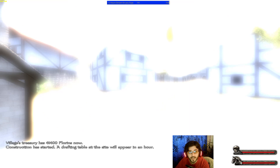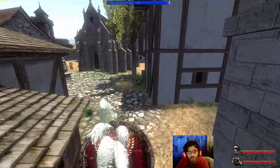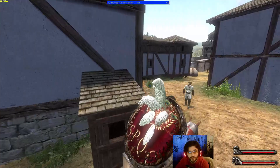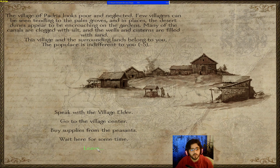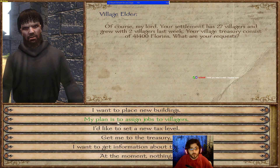Once I order construction and visit the village center, you can actually see the building getting constructed in real time. It's here somewhere — there's the blacksmith. The idea is that once it's built, or while it's building, you'll be able to see the buildings inside the village in real time — a little bit of immersion.